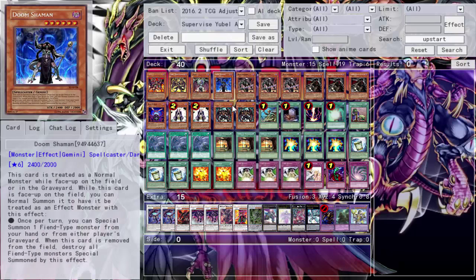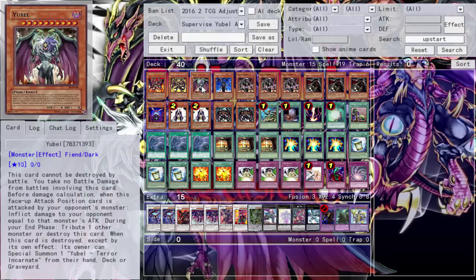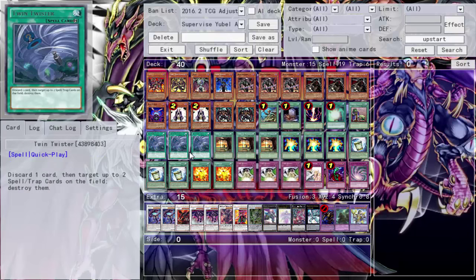Triple Twin Twister — I didn't get hit on this. As you can see, there are some cards I might draw that I want to pitch, and popping backrow is also great. Whether you draw Doom Shaman, Tinker, You Bell, or whatever, you can just Twin Twister pitch them to the graveyard where you generally want them, and pop some backrow in exchange. Triple Twin Twister is definitely one of my favorite cards right now and I'm happy it stayed at three.